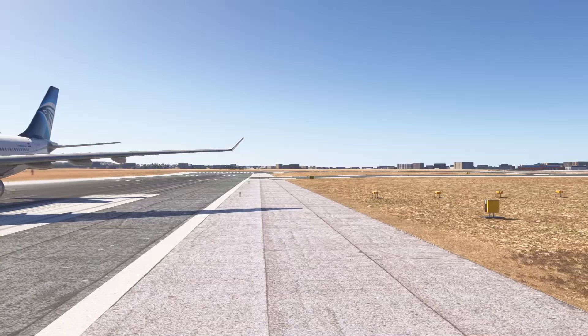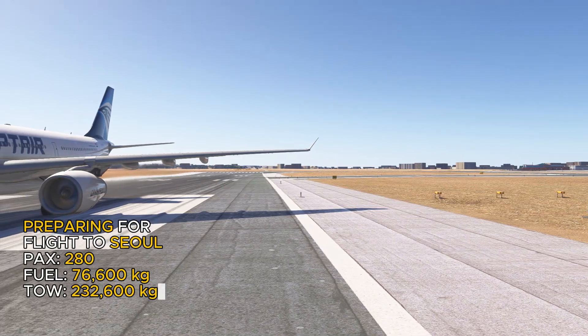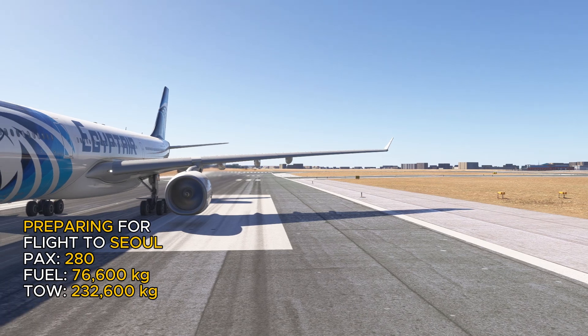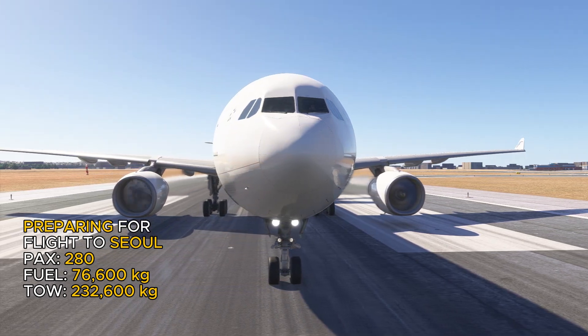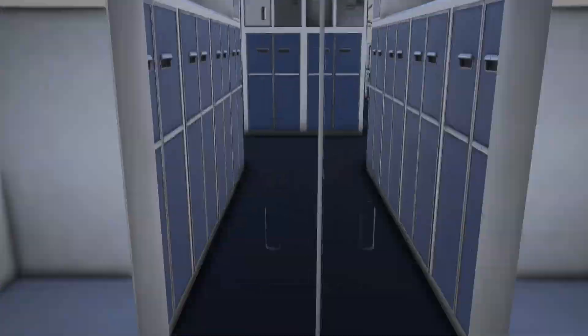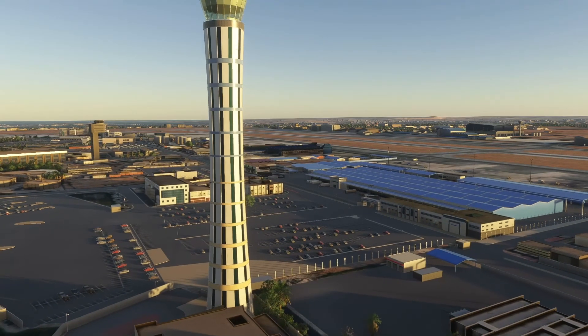The aircraft we are going to be using today is the Airbus A330-300. We have 280 passengers, 76,600 kilos of fuel, and our takeoff weight will be around 232,600 kilograms, which is a little less than the maximum takeoff weight allowed for this aircraft. Here we are at runway 05 center, everything is set up and we only need to set takeoff thrust.